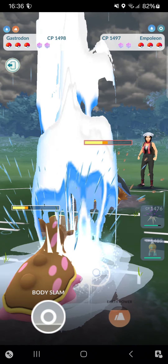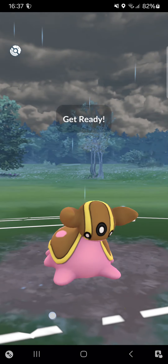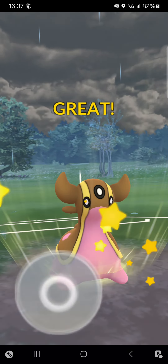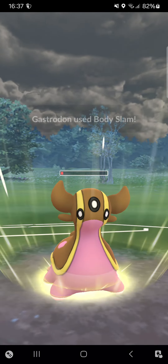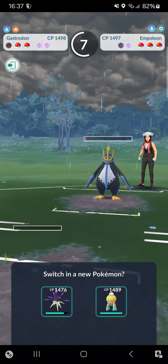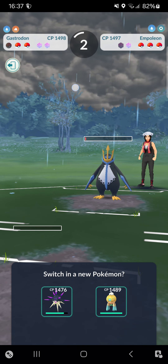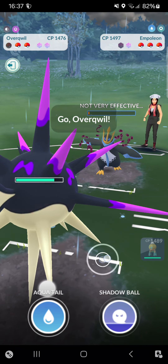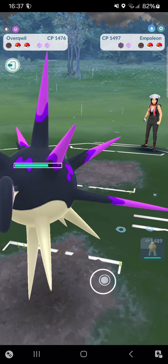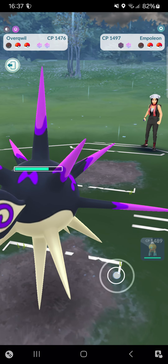I'm bringing in Gastrodon. Opponent goes for Hydro Cannon — I can just tank that without problems. I won't be able to KO her so I decided to go for a Body Slam. She shields it, not a problem. I'll go for some Poison Sting farm, waiting out my switch timer, then switching into Overquill to go for Poison Sting farm without any problems.